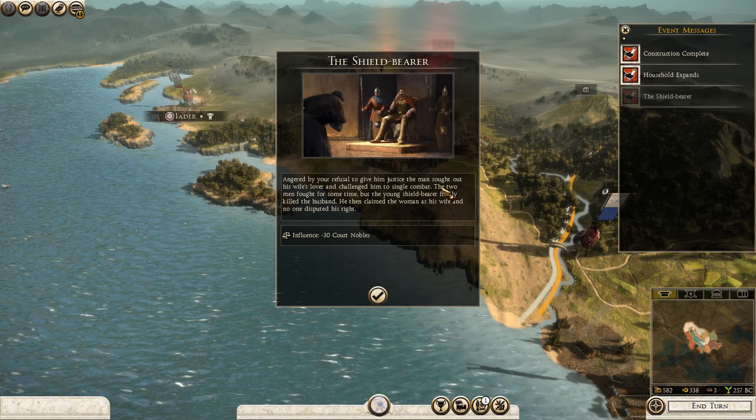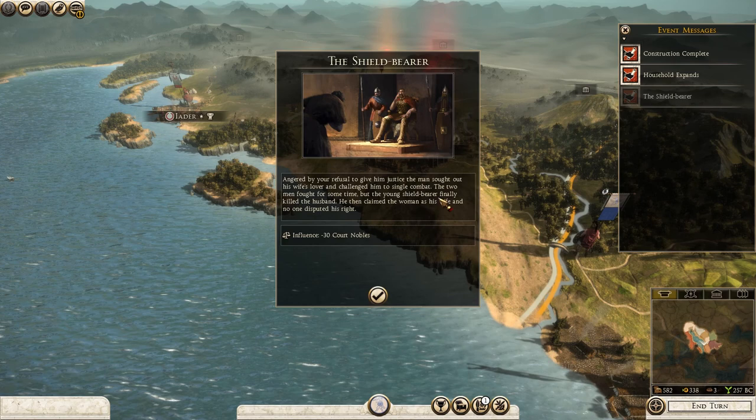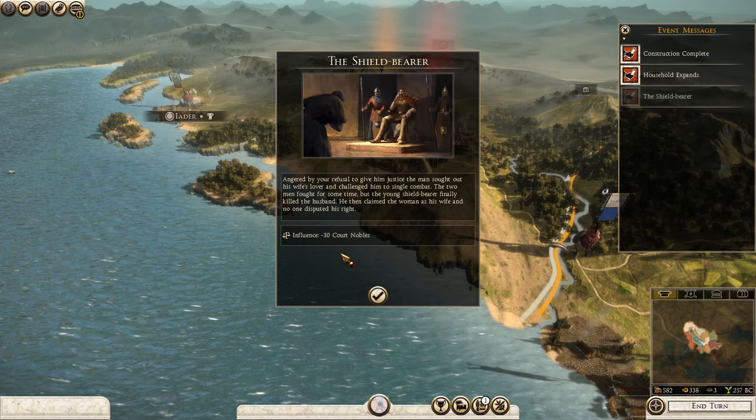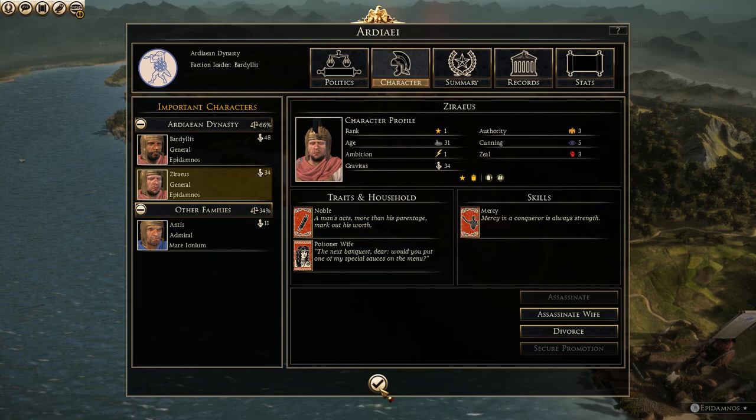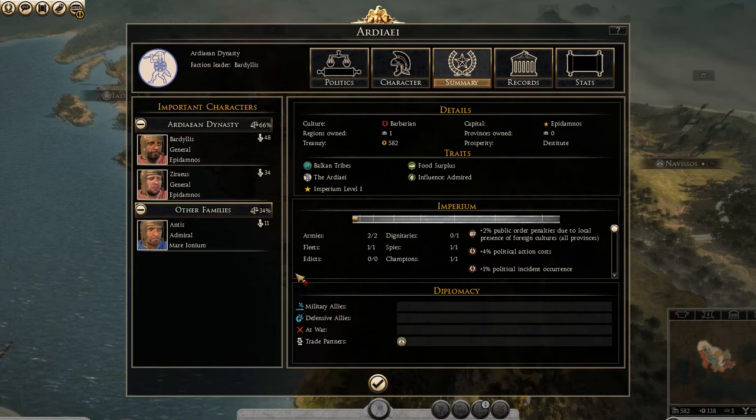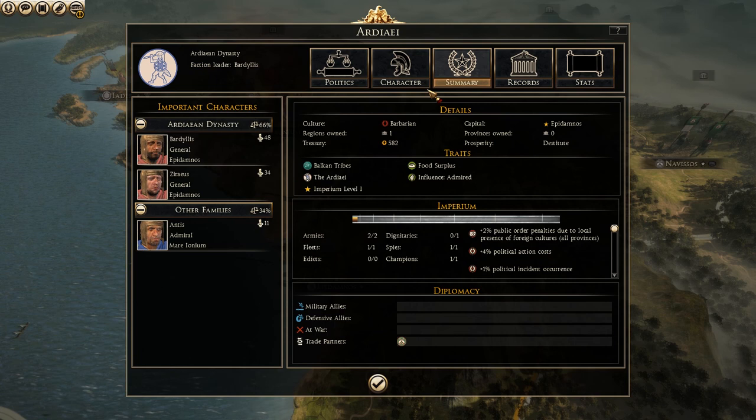Angered by our refusal to give him justice, the man sought out his wife's lover and challenged him to a single combat. The man fought for some time, but the young shield bearer finally killed the husband. He then claimed the woman as his wife, and no one disputed his right. Minus 30 court nobles. Well, I think that was the wrong decision then. Next time you can kill her. Yeah, that's not too good - the more percentage we have, the more perks we have for it.